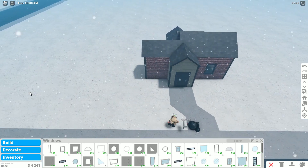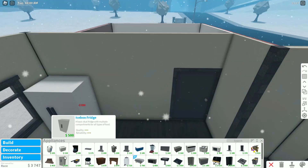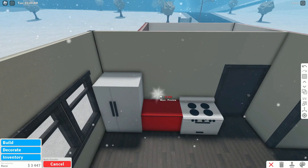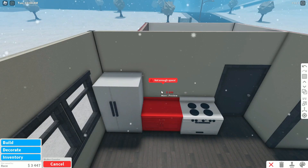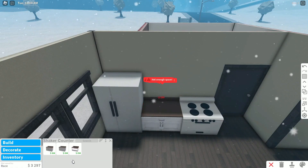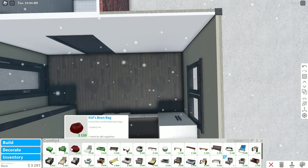The outside is looking very bland but mainly needed the inside. For the counter — if you guys just spam the counter right here, eventually it'll place. That's like a little hack — if you just keep spamming around it, it will eventually place.